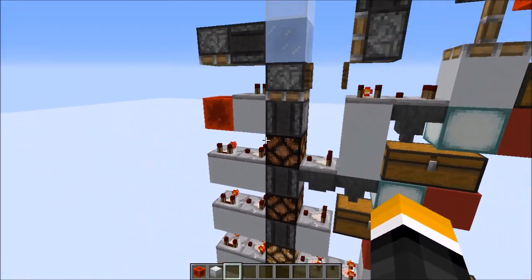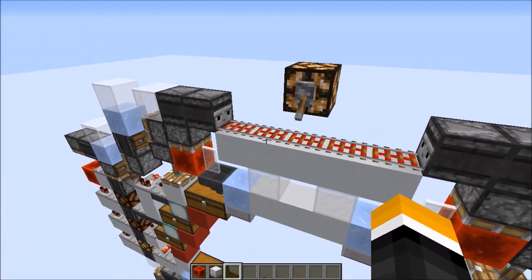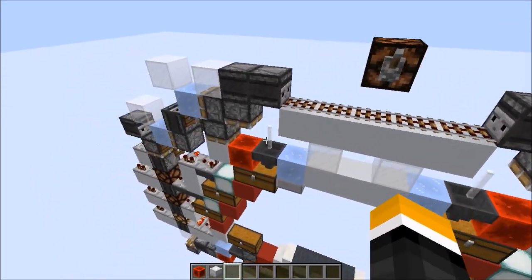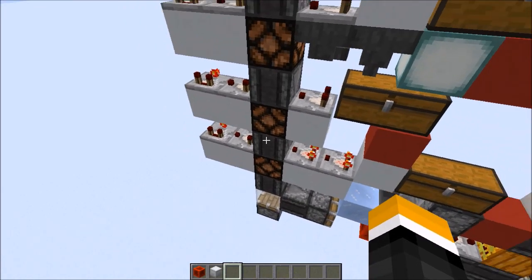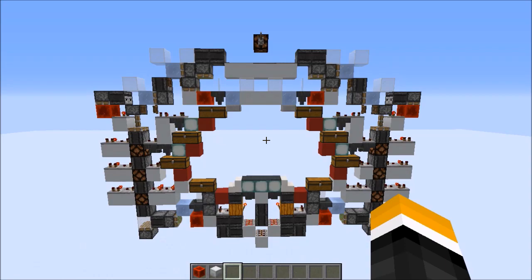The comparators have redstone lamps — redstone lamps conduct redstone — so now they can transfer their signal to the main central logic. And if I flick it off, you can see all these switch to observers. So now the comparators can't transmit anymore.